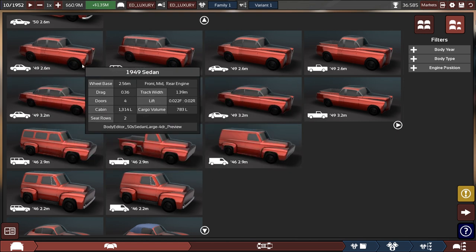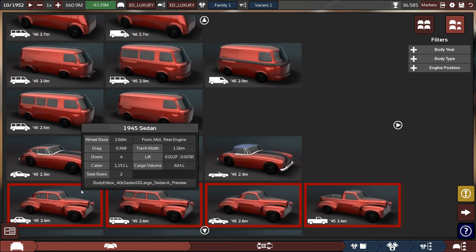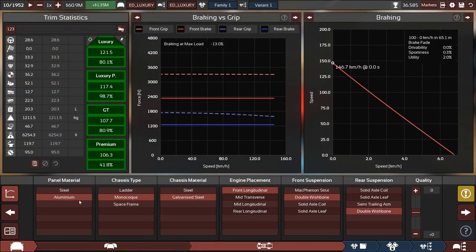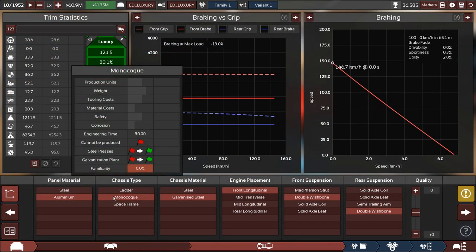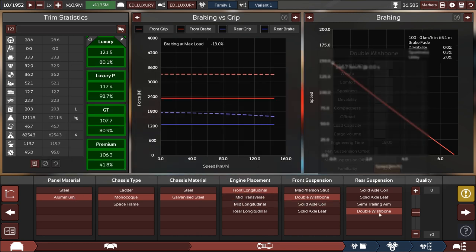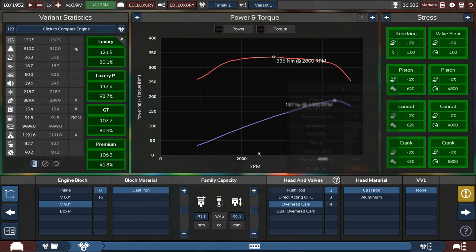Drag is 0.36 — about the same, that's fine. It went for monocoque, which is higher quality than what I go for. Leather interior, aluminium front wishbone — good setup. The engine is a 4.7-liter V8, single overhead cam, 2-valve. Good choice — I quite like that.